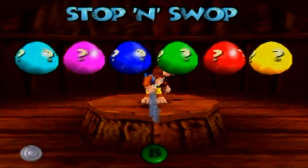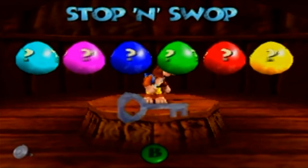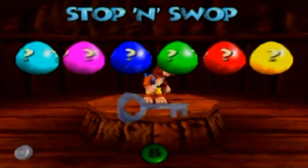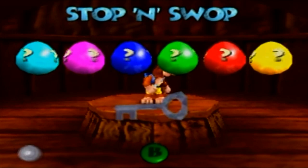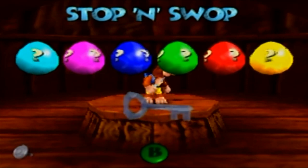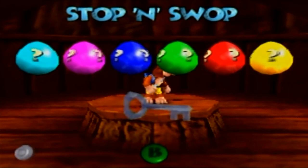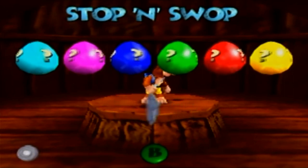I can't believe my family and I missed two eggs - I thought for sure we had them all. I remember there was definitely a code involving an egg for Nabnut, but I typed it in and nothing happened. I must have typed it in wrong. Holy cow, that's awesome. You can collect all six eggs and the ice key in this game. It doesn't do anything in this game, but you get the swag rights and the awesome music fanfares. In Banjo-Tooie, the light blue egg, green egg, and red egg are not in it, but the ice key, pink egg, blue egg, and yellow egg are in Banjo-Tooie. Getting them in this game gets you that nice cool Stop and Swap collection screen.